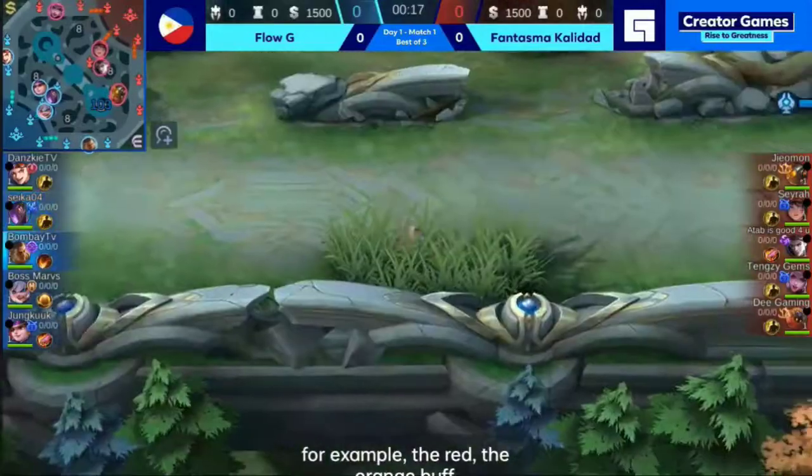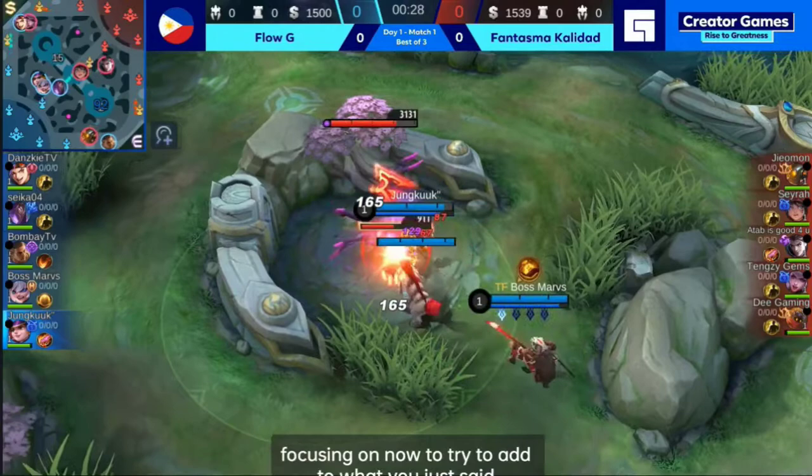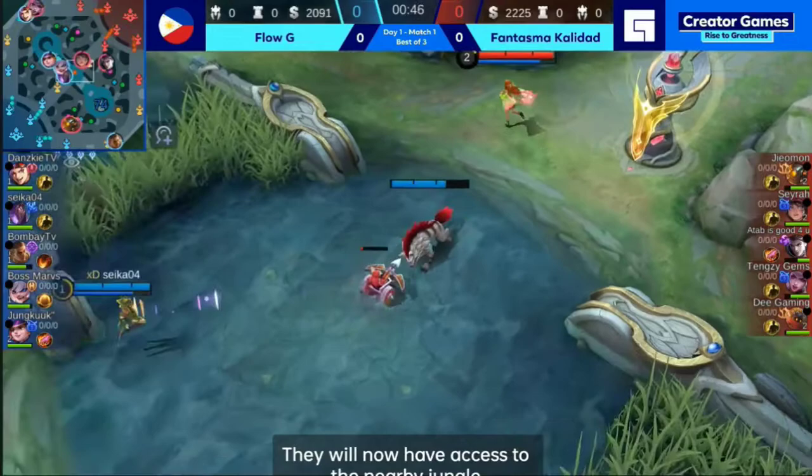There are also other jungle creeps around there, and in the early stages, this is like a heat map where the jungler should be focusing on. To add to what you just said about turrets, Flow G have heroes that are very strong into contending the opponent's jungle creeps and turrets. For example, just imagine Flow G pushing top lane — they will now have access to the nearby jungle creeps there, and that also meant that Fantasma Calidad would have a bad time.